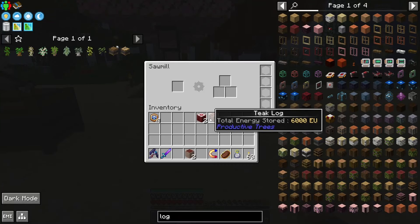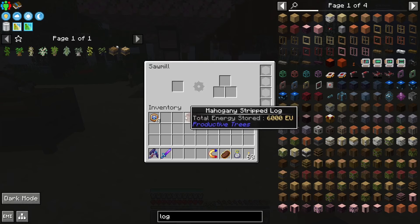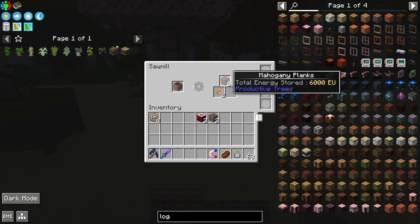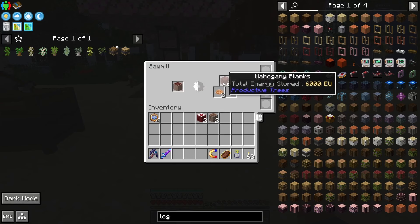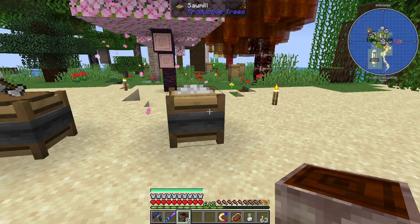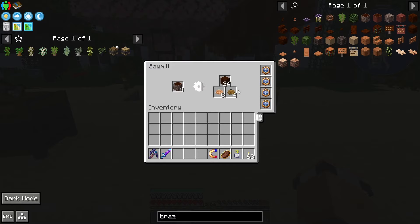The next machine is the sawmill. What you can do with this — for example these mahogany stripped logs — if you put these in, it will take some time. It's got a progress bar. And then you'll get six planks instead of four planks if you were to craft it yourself, and you also get some sawdust. There are a few that will also give you a side product as well — this Brazil wood, for example, gives another extra product out of it.